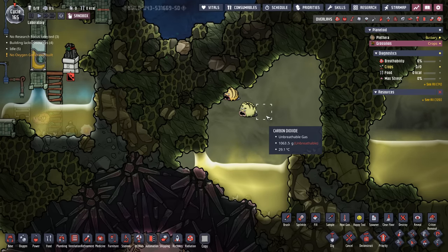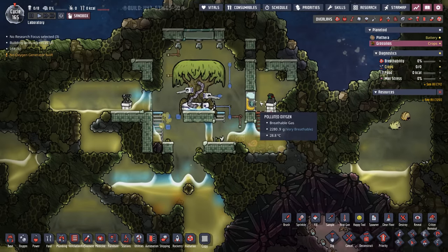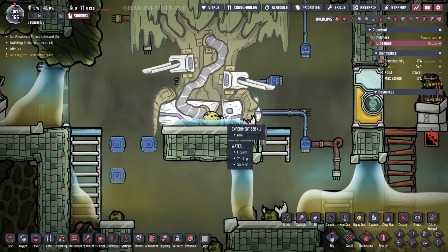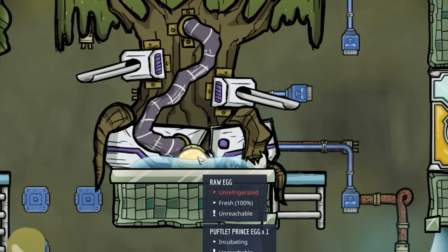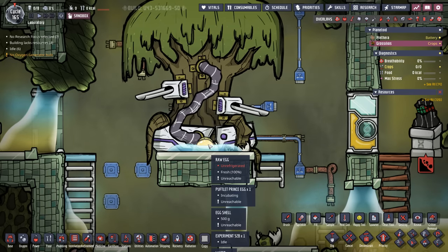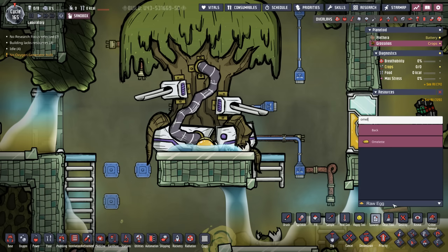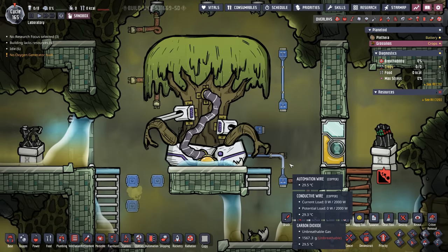To start off with, the planetoid has some puffs on it. So you could have some duplicants here ranching puffs, and whenever the puffs produce their meat, you could feed the meat to the tree. Keep in mind the tree will not eat any eggs — even if you drop some raw egg, the tree's still not going to eat it. Because just like your duplicants, they don't eat raw egg but they will eat omelet. Anything a duplicate will eat, so will the tree.